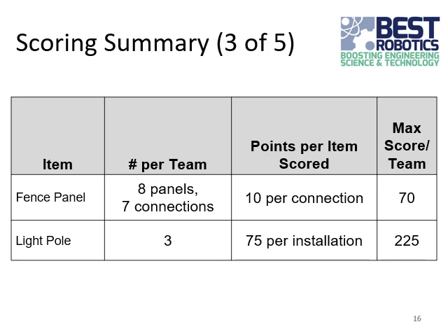The security devices include fence panels and light poles. There are eight fence panels, but you can only make seven connections with those eight panels because a connection requires two fence panels placed in a certain configuration at a certain distance. The points per connection is 10, and the maximum score per team is 70 points. The light poles — there are three of them in the spotter box at the beginning of the game — are worth 75 points each for a correct installation without disturbing the base. The total is 225 points if you install all three successfully.